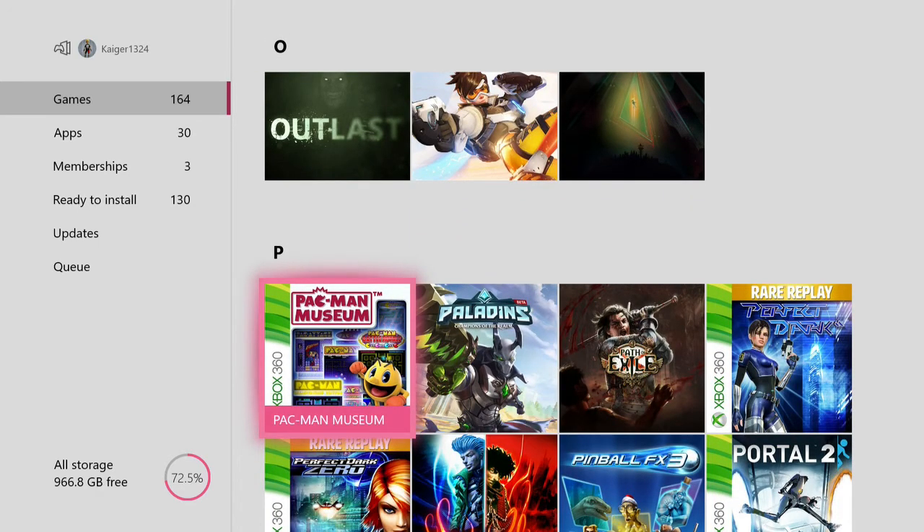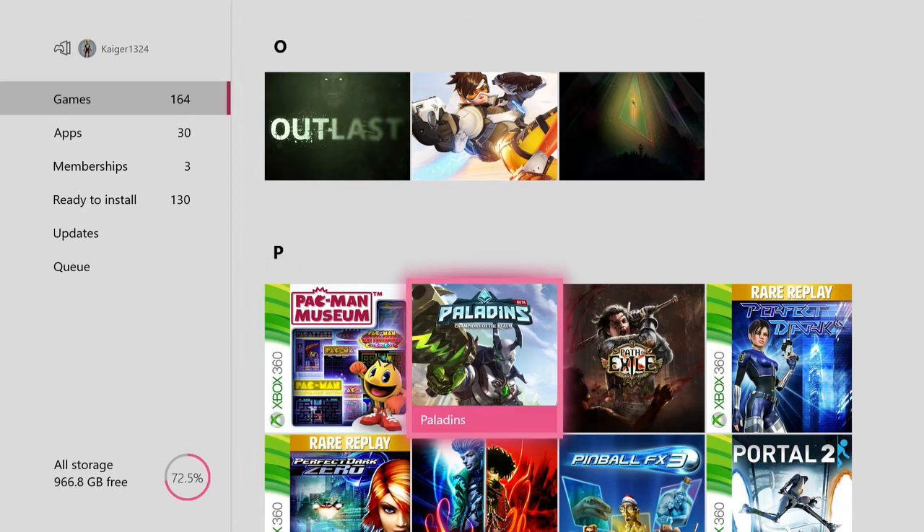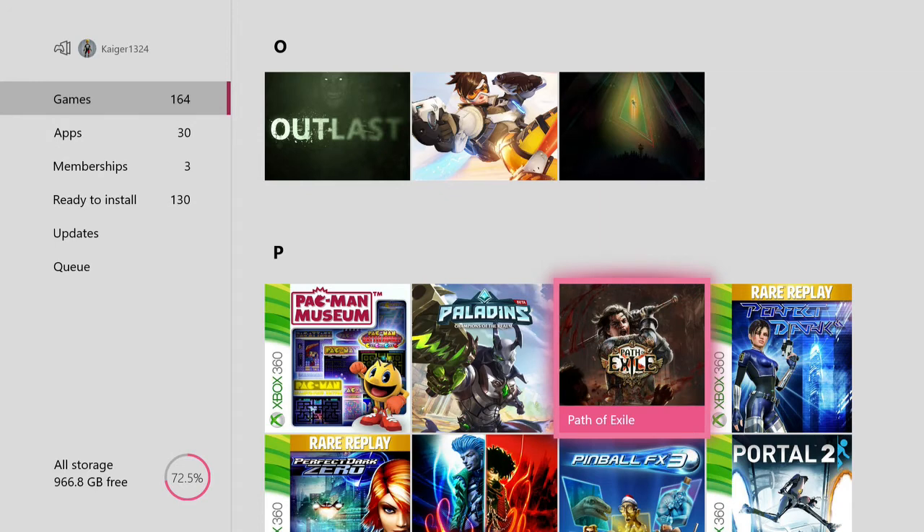Pac-Man Museum — it just comes with a bunch of Pac-Man games. What can you say about Pac-Man other than it's one of the defining games of its generation and one of the best games of all time. Paladins — it is an Overwatch clone, yes, but it offers a little bit more than Overwatch in my opinion. Path of Exile — I've played this game a little bit but I can't get into it to be honest.